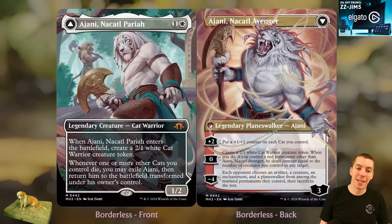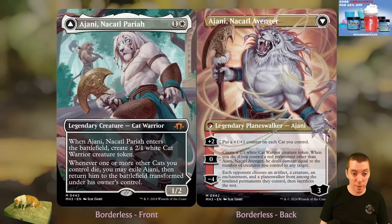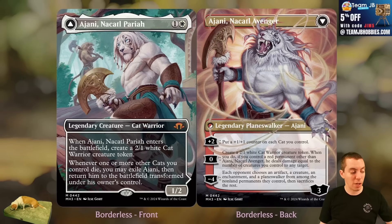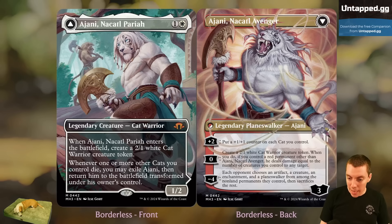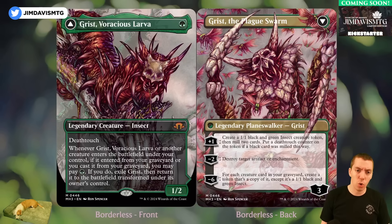We got Ajani, Nacatl Pariah — one white for a 1/2 that makes a 2/1. Two bodies for two mana, it's okay. If one or more other cats you control die, you may exile this and return it — so if you have a way to sacrifice cats immediately, boom, two-mana planeswalker. As Ajani, Nacatl Avenger, plus two puts a counter on each cat you control — a little specific. Zero makes a 2/1, and if you control a red permanent, it deals damage equal to creatures you control to any target. Minus four exiles each artifact, creature, enchantment, and planeswalker your opponents control — a pretty powerful ultimate. The front is a little weak but the ultimate is great.